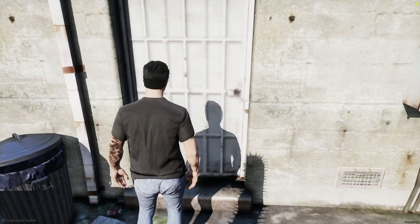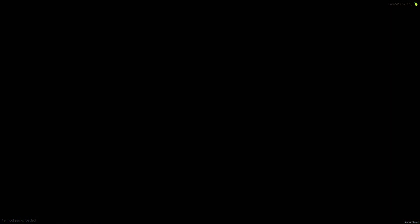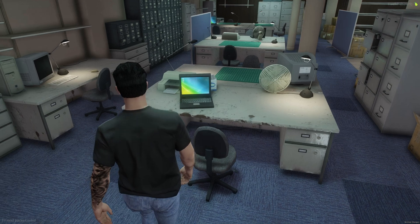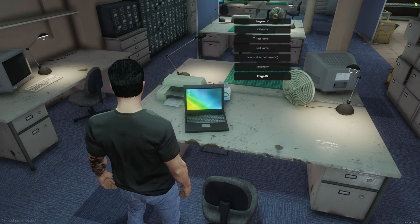Alright, so we're back in the server and at the spot. If you don't know where that's at, you can copy the coords in the config. So go ahead and enter. Now I do have an ID card for reference of my actual one. Then we'll go over here and make another one.